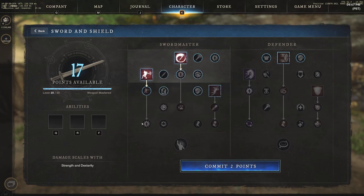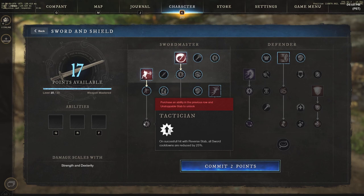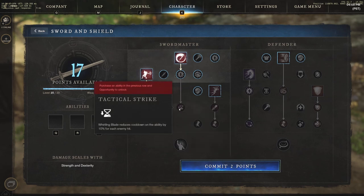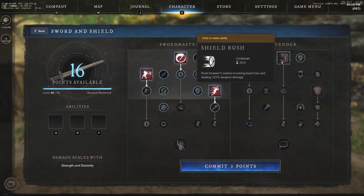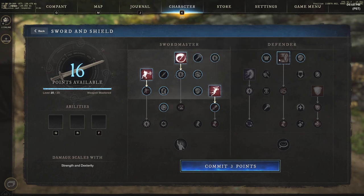Reverse stab now has Grit, making the attack unstoppable. Going further, the Tactician passive reduces all sword cooldowns by 25% on a successful hit with reverse stab. These passives are very strong, so definitely read about those. Moving on to leaping strike: leap four meters and deal 135% weapon damage. Now jumping over to the right side, the Defender side.